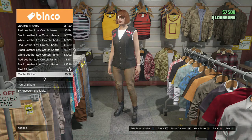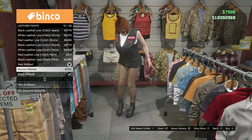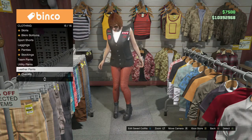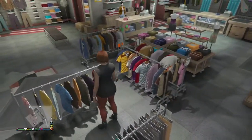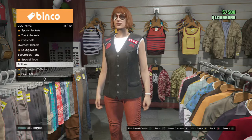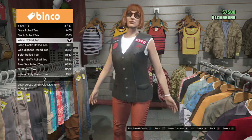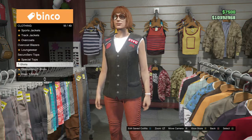You guys want to go to pants right here, then go to pants and put on these ones. You guys can put on any of these three. I'll choose this one right here. Now go to tops and go to t-shirts, and put on the white road tee.